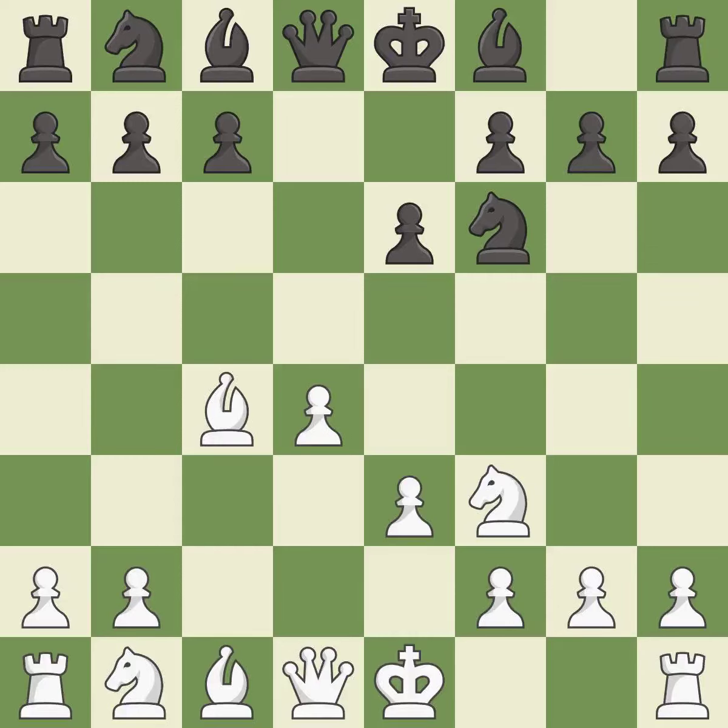BxC4 captures the C4 pawn and develops the bishop to an active diagonal where it controls D5. C5 takes space in the center and attacks the D4 pawn.